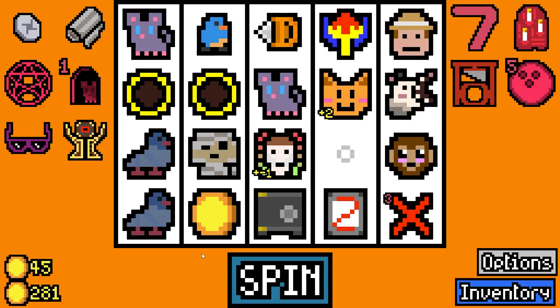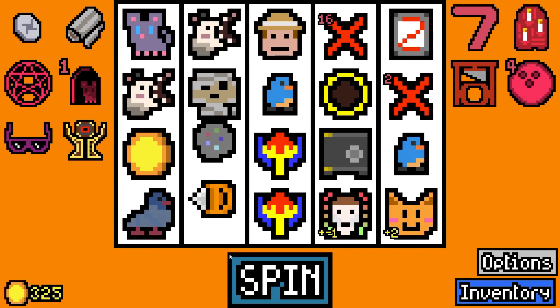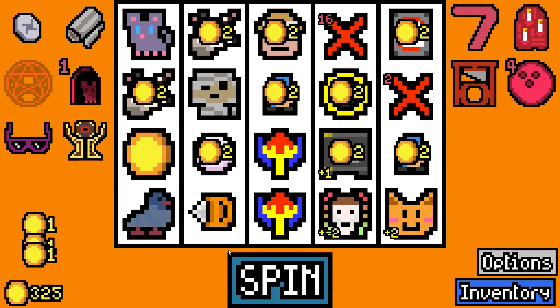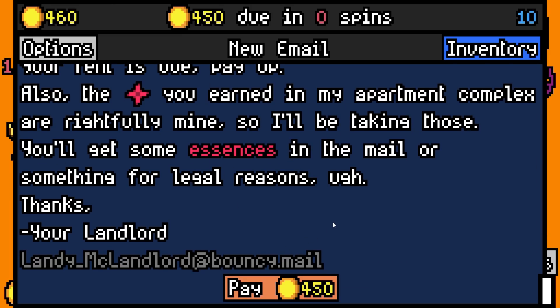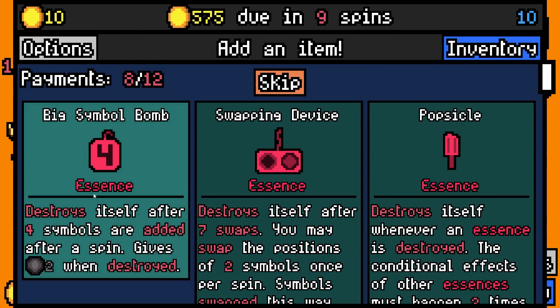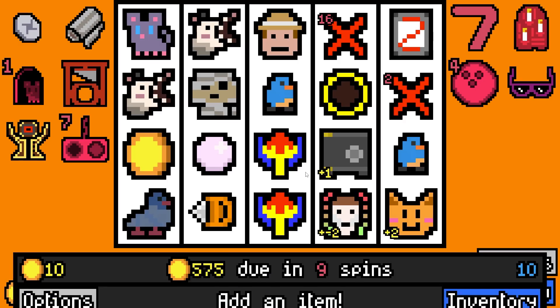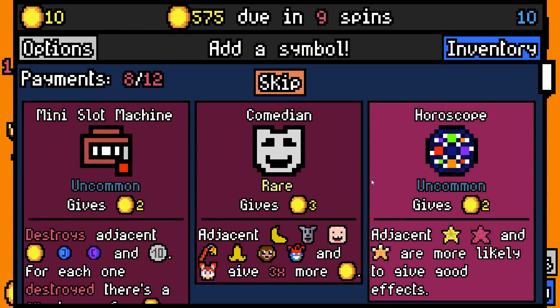45 rolled - yeah, 450 in one spin, that's 124 to roll. Oh my god - we made it! We're gonna pay 450 with 10 spare. We're gonna add swapping device essence and lucky carrot essence.